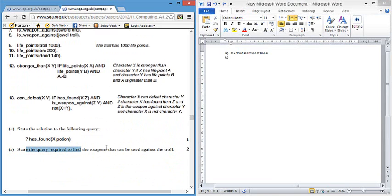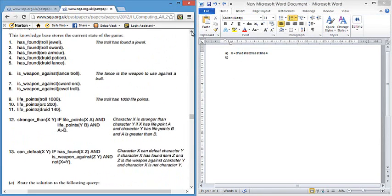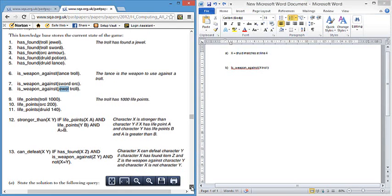The second question asks you to state the query required to find the weapons that can be used against the troll. We can see there are actually two that can be used — a lance and a jewel. The first mark comes from using the correct fact 'is_weapon_against', and then we insert the facts in the correct order. X is the object that can be used against them, so the query is: is_weapon_against X troll — for two marks.